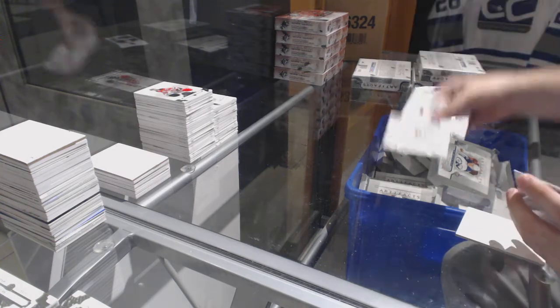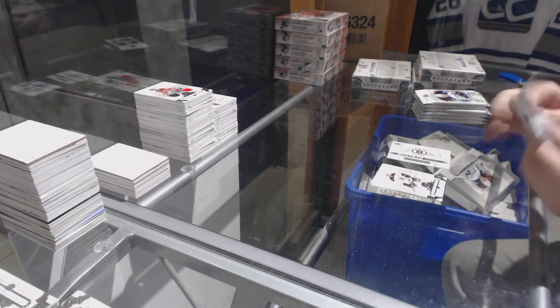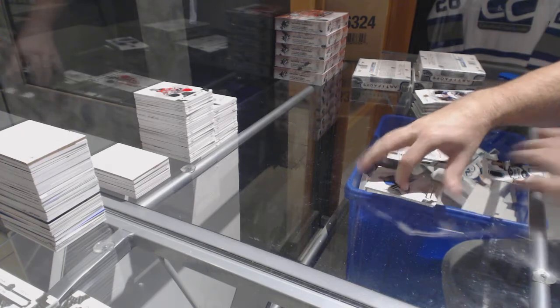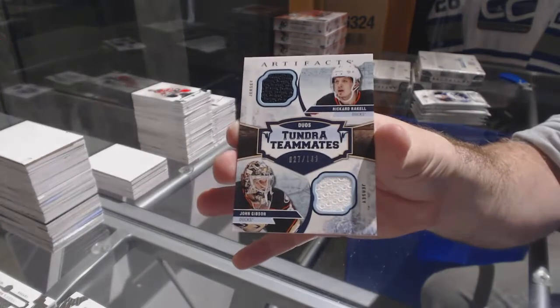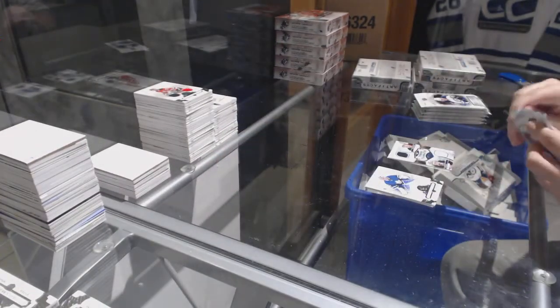We've got our rookie redemption, Boston Bruins. Tundra Tandems, dual jersey, number 2.199, Gibson and Raquel for the Anaheim Ducks.